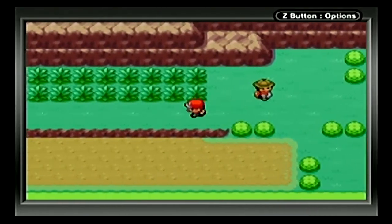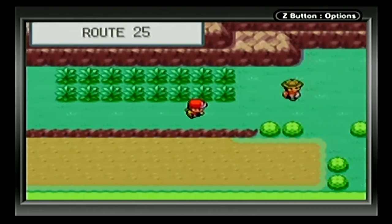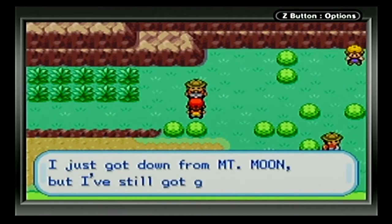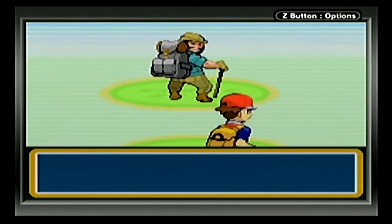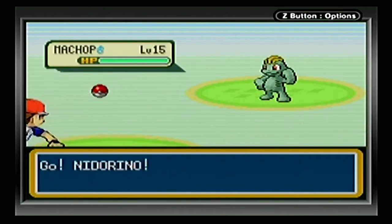There's a Hiker here. Let's grab this item first — yeah, it's a berry. This Hiker has a Machop and a Geodude. We'll go out with Nidorino first and then swap to Mankey to take out the Geodude. Hiker Franklin would like to battle, and yep, he throws out his Machop — it's level 15. Should be able to take it out with Peck relatively quick.